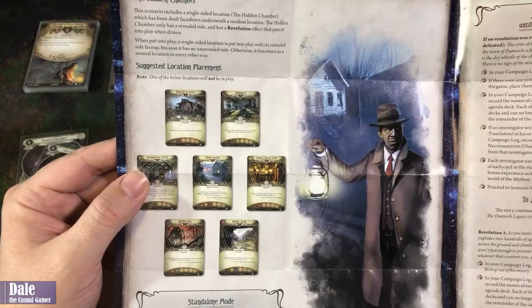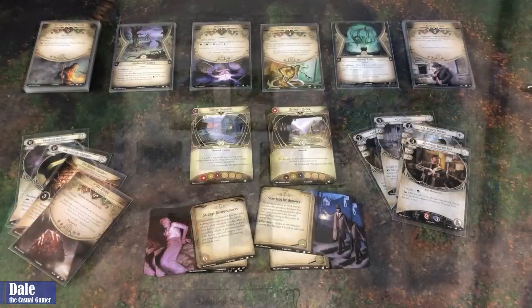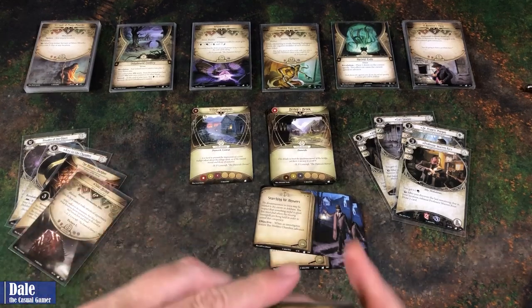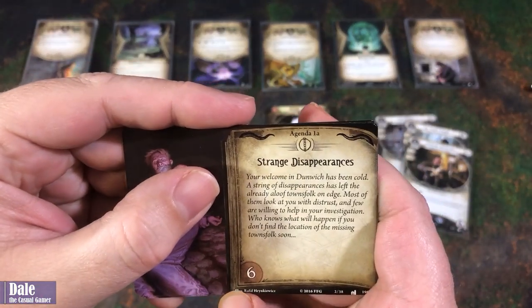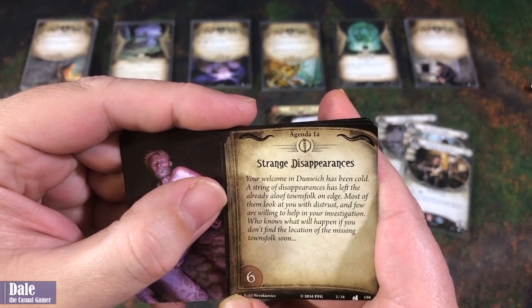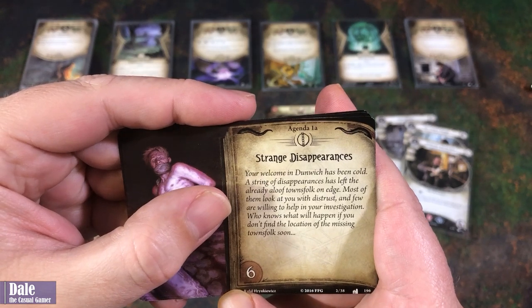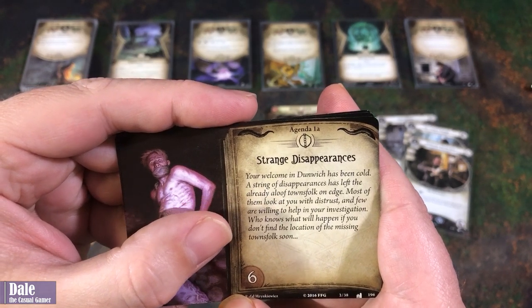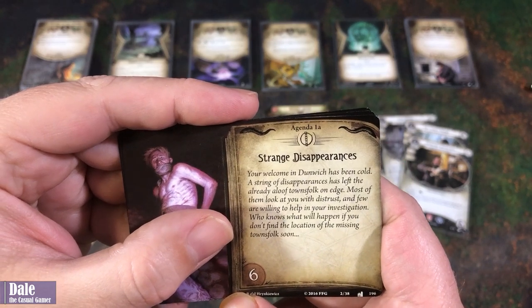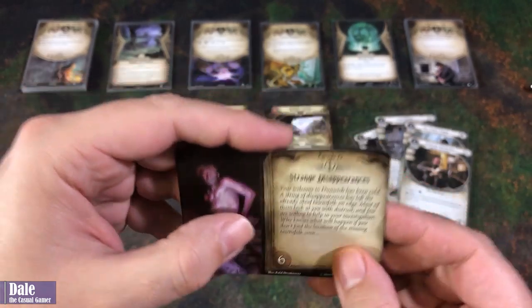It gives us a suggested location placement. Finishing setup. We've got agenda one: Strange Disappearances. Your welcome in Dunwich has been cold. A string of disappearances has left the already aloof townsfolk on edge. Most of them look at you with distrust and few are willing to help you in your investigation. Who knows what will happen if you don't find the location of the missing townsfolk soon. Threshold of six.